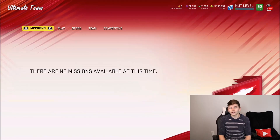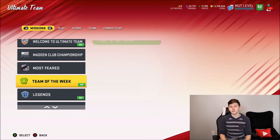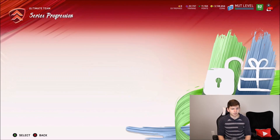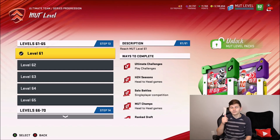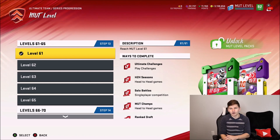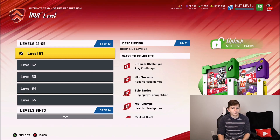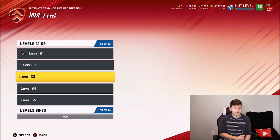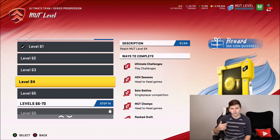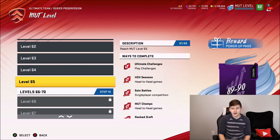Why do you want to get your MUT levels up so quickly? There are two reasons. First, if we take a look at the series progression and the MUT levels, these player packs are very high value right now. The 85 roll — even if you don't get the coin ones, you can still get players like Tyreek Hill and Zack Martin. At level 62 you get a Gridiron pack, level 63 you can get your level-up for Tori Holt and a 35,000-coin quick sell, and the Power of Pass is the second reason.